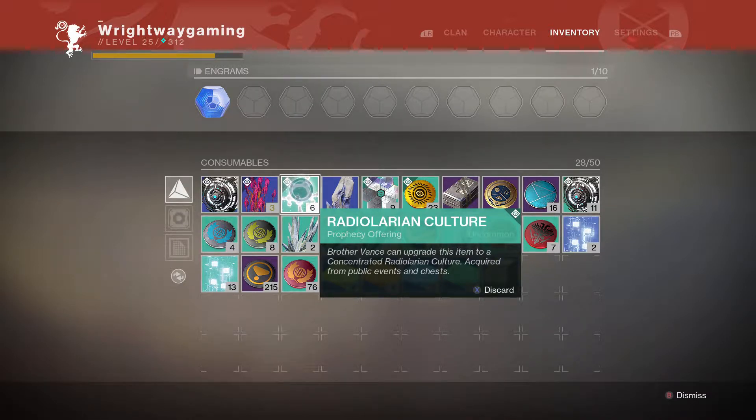Or you could chance it — open chests on the EDZ and do heroic public events on the EDZ — and you might get them quicker, but it's a big but.